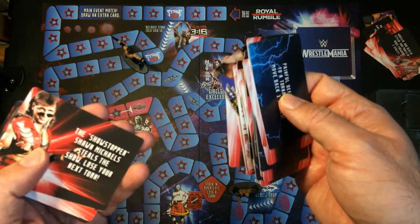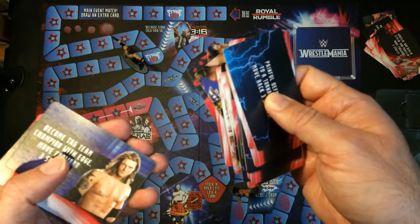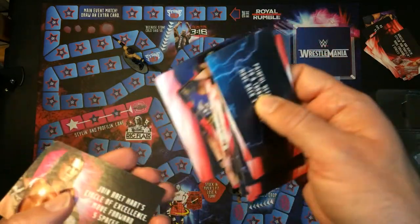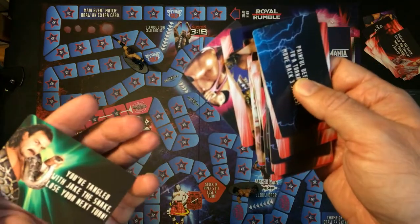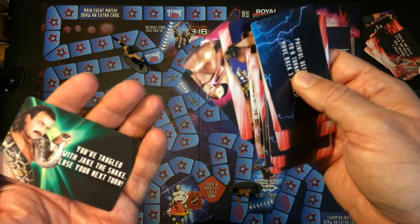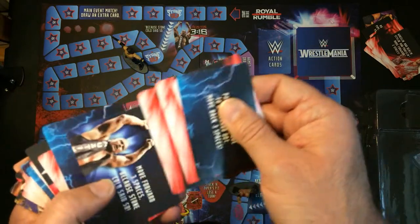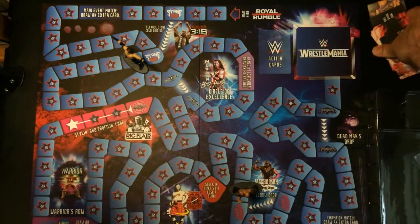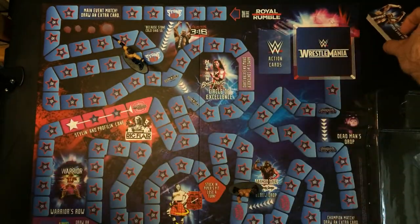'Shawn Michaels — lose a turn.' Jimmy Hart. 'Become tag team champions with Edge — move forward three spaces.' Five spaces. 'Jake — lose a turn.' Okay, well there you have it — here is the Road to WrestleMania card game, which I don't suggest you buy ever.